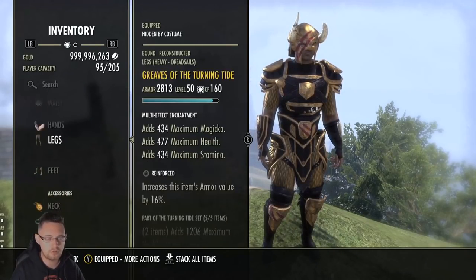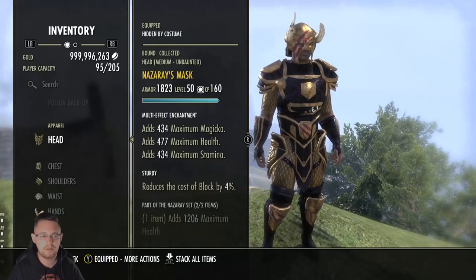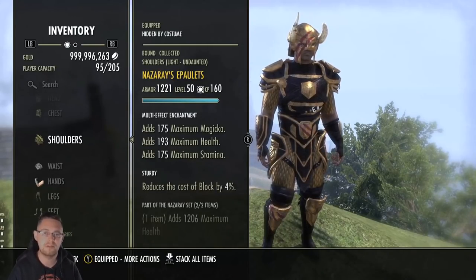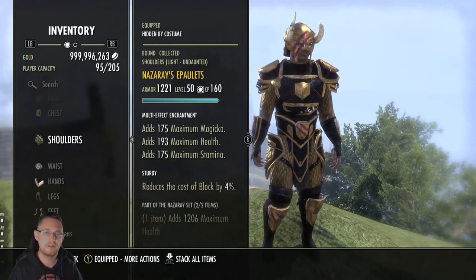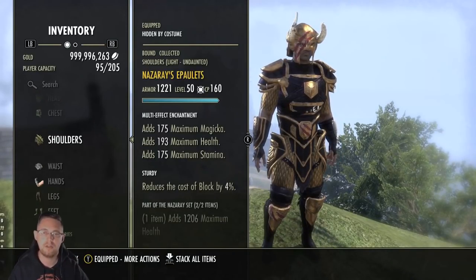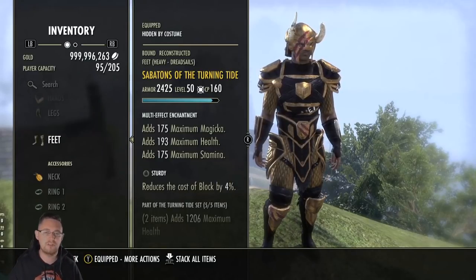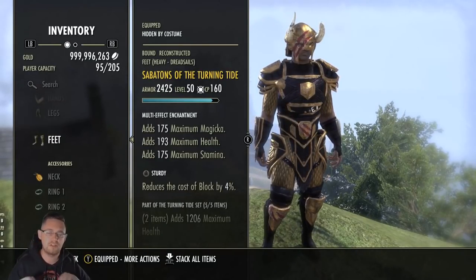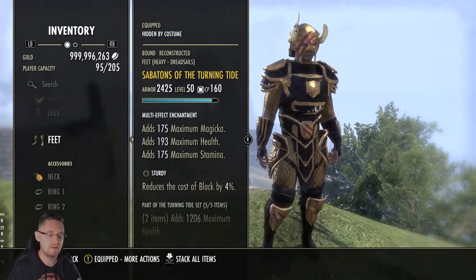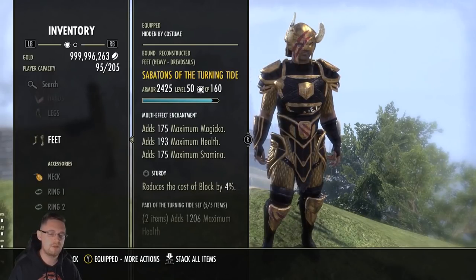For enchants, you don't have to go Tri-Stat. You can balance it out - if you've got loads of health, go Stamina on the big pieces and Magicka on the small pieces, or vice versa. It depends on your race too - if you're Breton you'd probably need Health and Stamina enchants. Try to reach the benchmark numbers: 40k health, 25k stamina, 20k magicka. I like Tri-Stat because they give a spread of resources, and combined with Triune jewellery you get a nice high amount of everything.